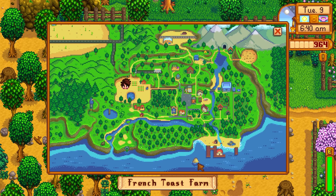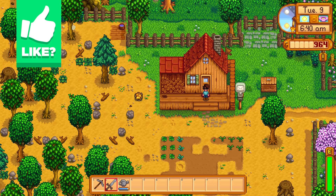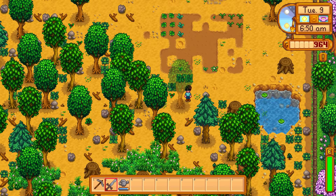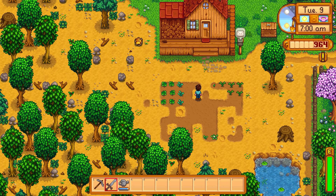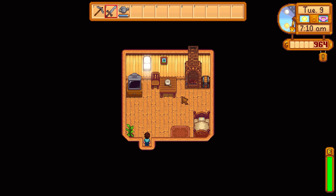Welcome back to Stardew Valley! Last time we went over to the mines and got to level seven or eight, reaching the first checkpoint at level five where you unlock the elevator for fast travel. I also read through a bunch of helpful comments from you guys — I took tons of notes before recording this episode, though it's a little overwhelming.